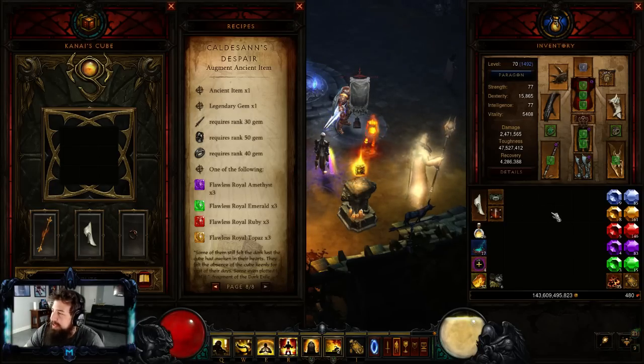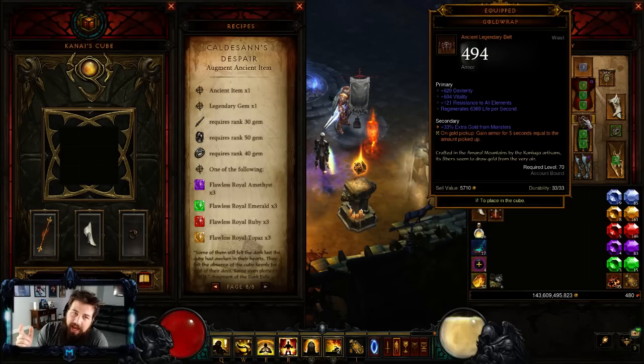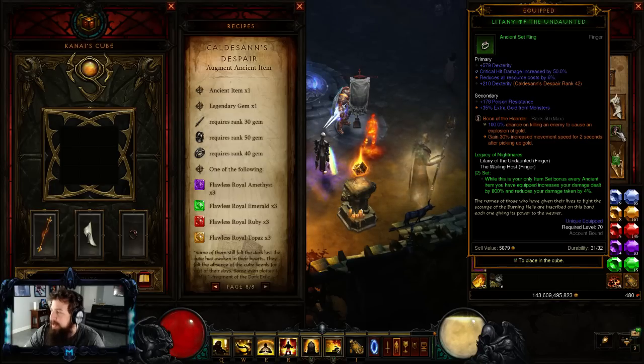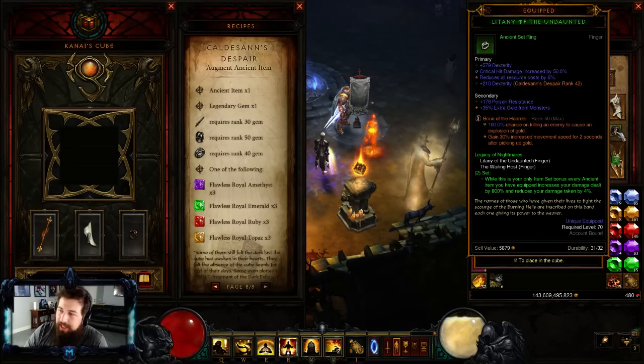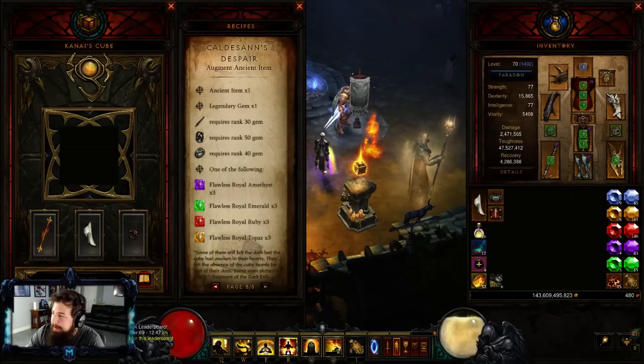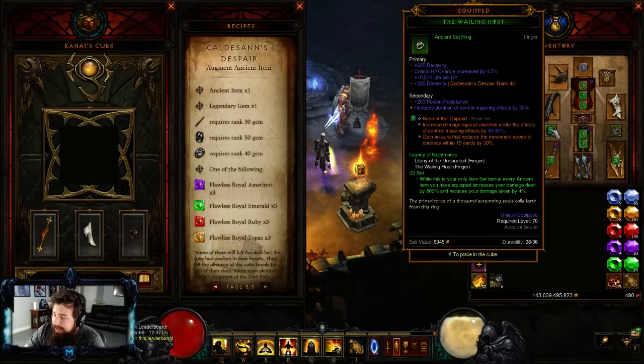The big thing with this build is Gold Wrap - it gives you infinite toughness every time you pick up gold. You proc that constantly with Boon of the Hoarder at max level 50, which at 100% chance causes a gold explosion every time you kill an enemy, and also gives you movement speed. Then Bane of the Trapped for the damage multiplier, and Pinto's Pride will proc it. Even after Legacy of Nightmares gets nerfed, you're still going to be one-shotting everything on Torment 10.